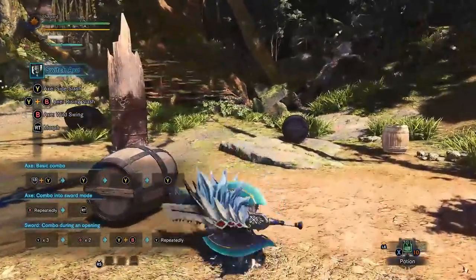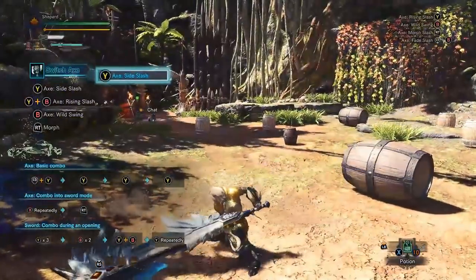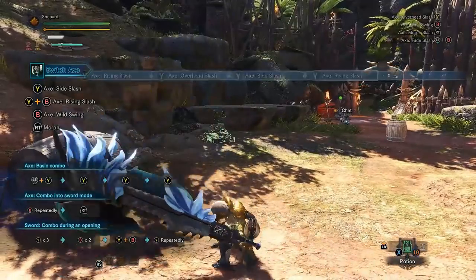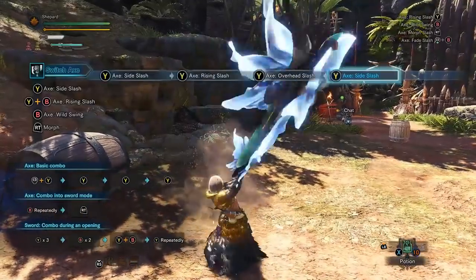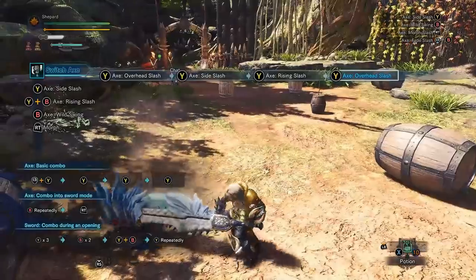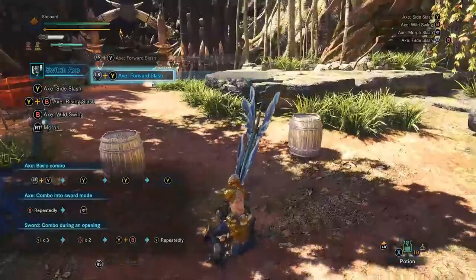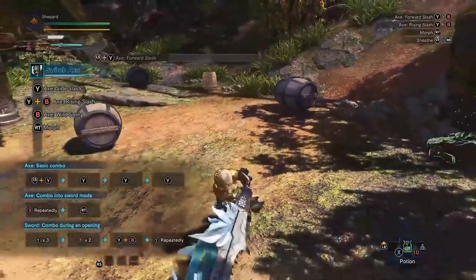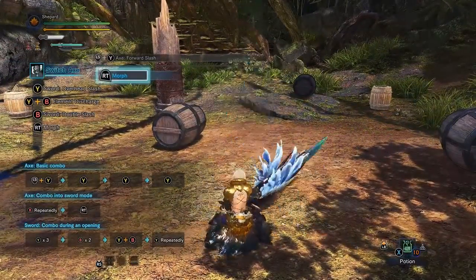So just for basics, the switch axe is kind of a combination of two different weapons. You've got your basic axe style here, which you don't really use all that much unless you have a monster above your head, in which case the standard combo is pretty good at hitting above you pretty high. Otherwise you can press Y when moving forward and you get a little closer to the monster, but outside of that the real value of the switch axe is its sword mode. Just pressing the trigger button will switch to sword mode.